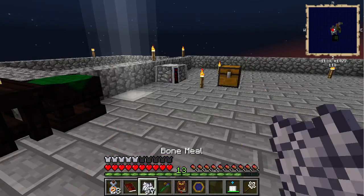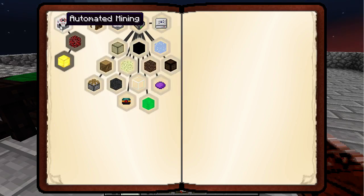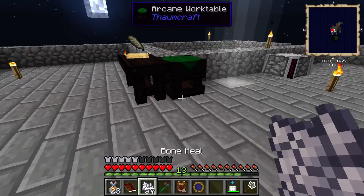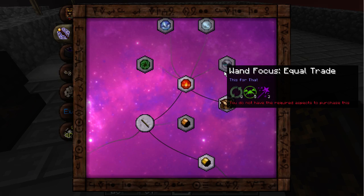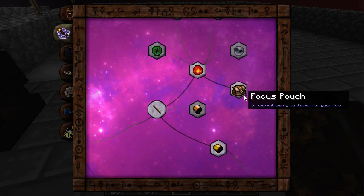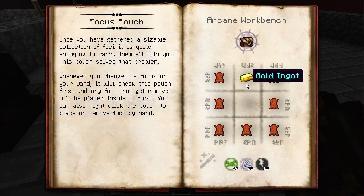Well we'll continue with farmcraft a little. We have a basic setup for most of these things now. Let's check the research — what can we do here? We still need permutatio I think. Focus pouch — let's see if I click it. Oh we need leather.